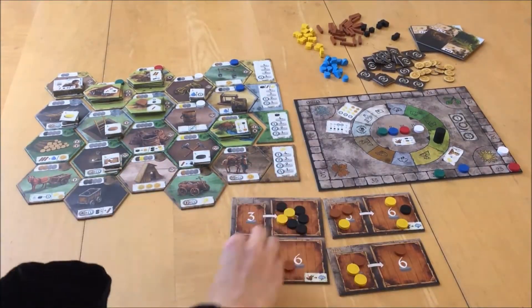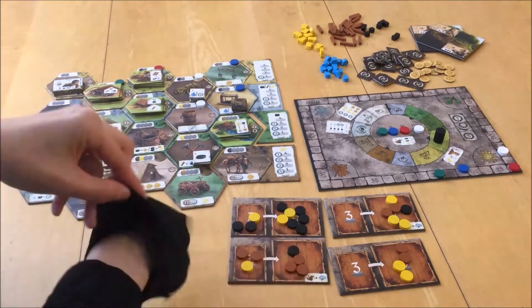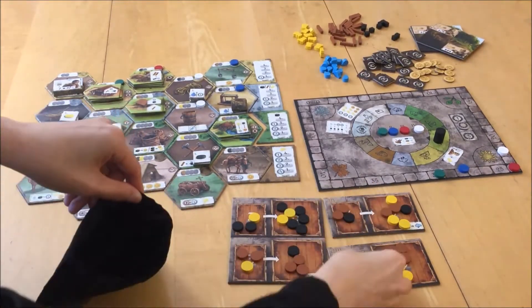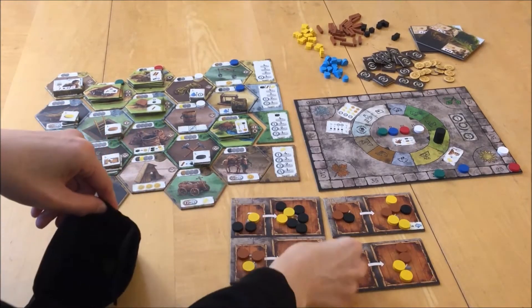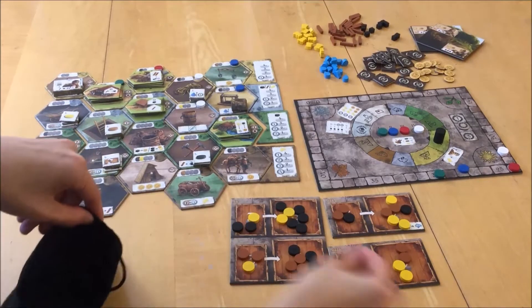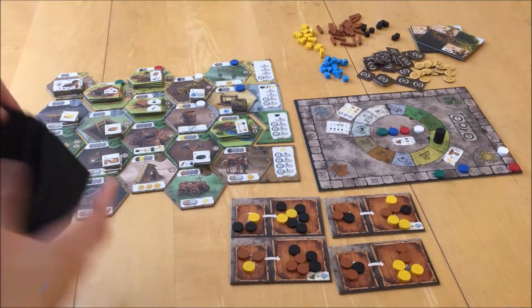Move three discs in each reserve pool to the corresponding action pool. Then for each reserve pool, draw three action discs from the bag and put them in the reserve pool. For each action pool that has less than six discs, draw discs from the bag and put them in the action pool until there are six discs there. If one or more boards has more than six discs, then the final resource board will have fewer than six discs.